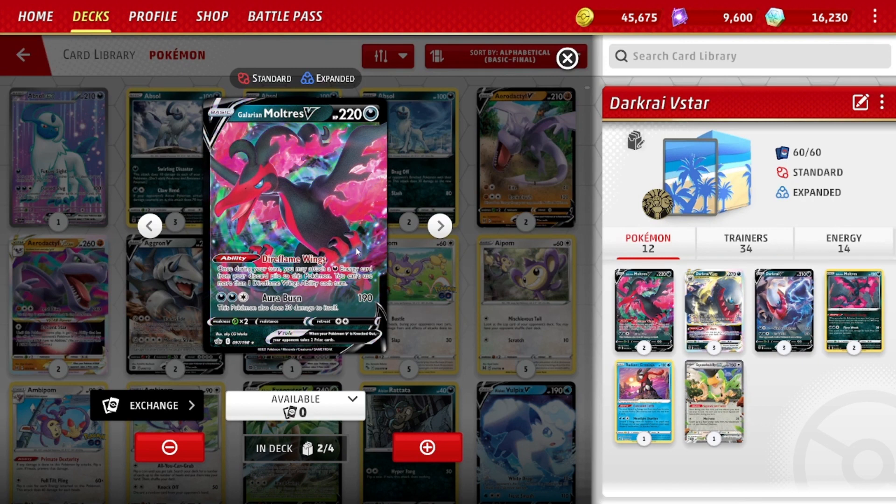Getting both Moltres V in play is certainly useful, and we can attack with it too. It does 190 for three energies — dark, dark, colorless — and it does 30 to itself, so it takes its own HP down to 190 after it attacks. You'd rather it be a 220, but it's still not a bad number. This is the secondary attacker.